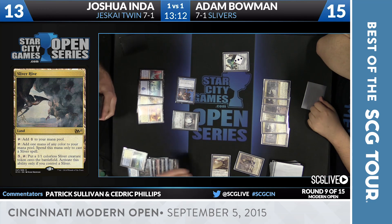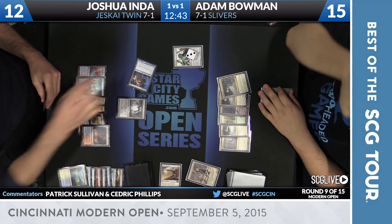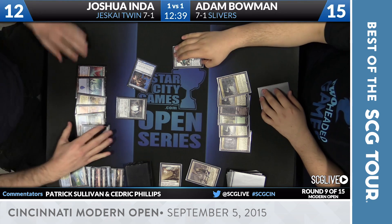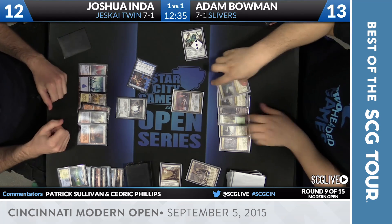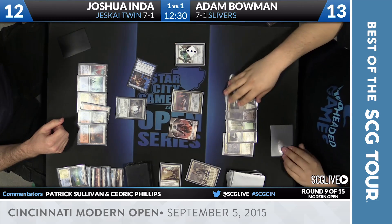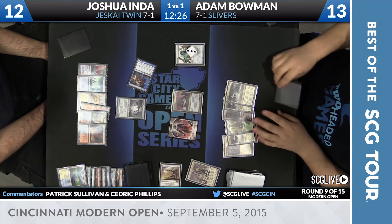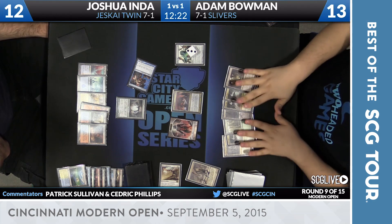Well, he needs to have a Sliver. Pyroclasm to draw — good against Slivers, really true. There's Necrotic Sliver — now we've got a little something to work with. And now he gets to make a Sliver from the Hive. That's the Vindicate Sliver.